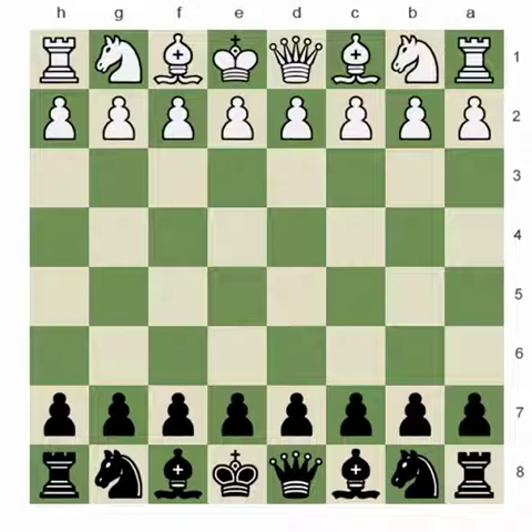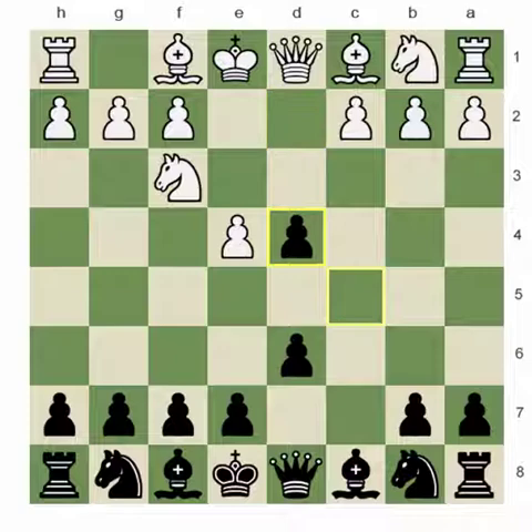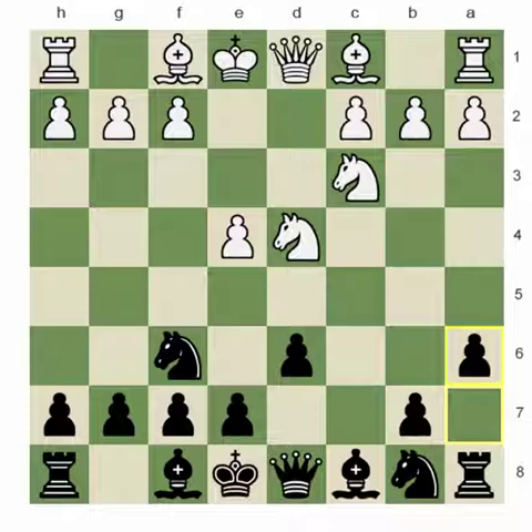We played the Sicilian Defense, the Najdorf variation. The moves were E4, C5, Nf3, D6. I'm going to skip the first moves because they're pretty much well known in theory.